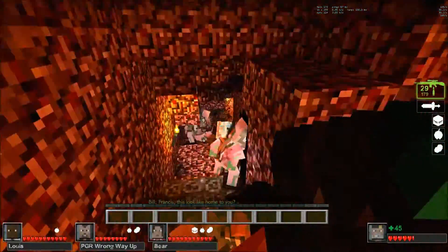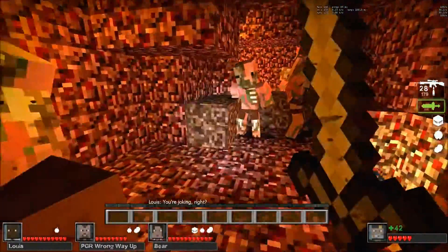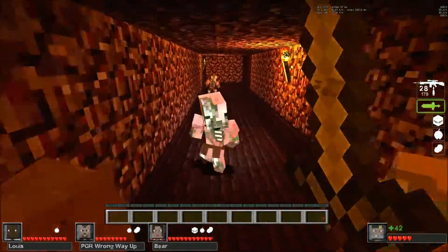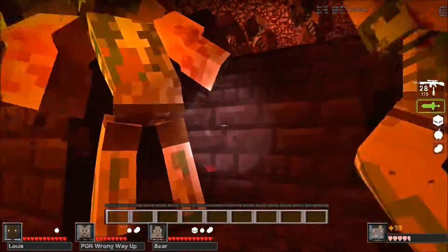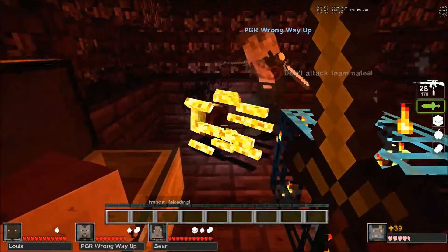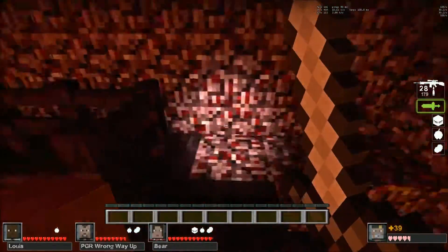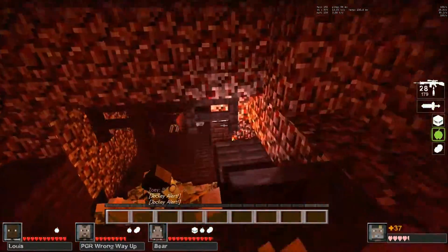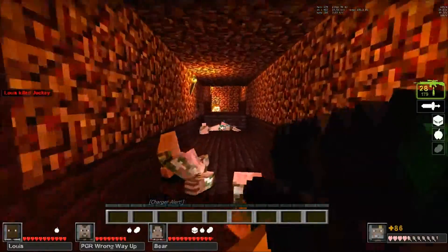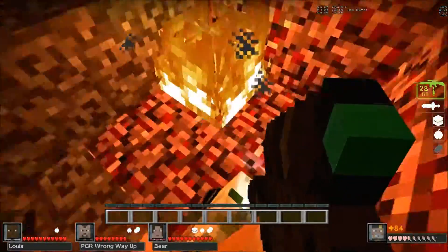We're in the Nether. Cancel the zombie piggies - they don't look like piggies. They're zombie piggies. They used to drop cooked food. And that's a blaze. Bash it. The trouble is the charger is going to look the same.